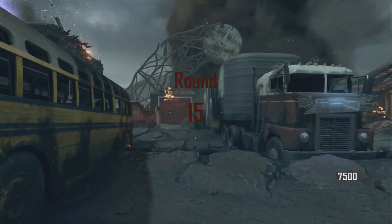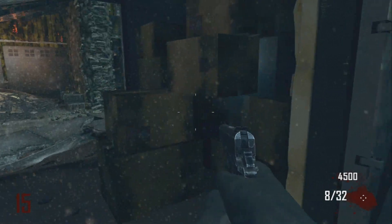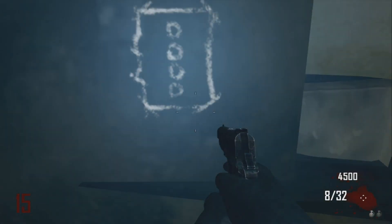You want to start it up on any round, custom games online, doesn't matter. Once that's done you want to open up this door here and then you want to go to the Galvaknuckle boxes and just knife it off.